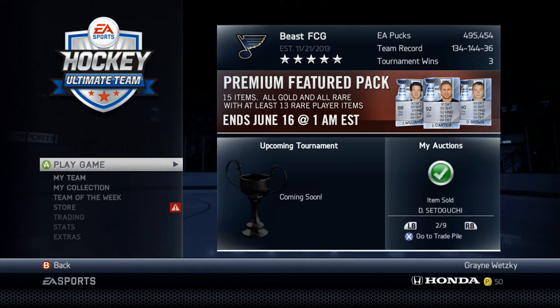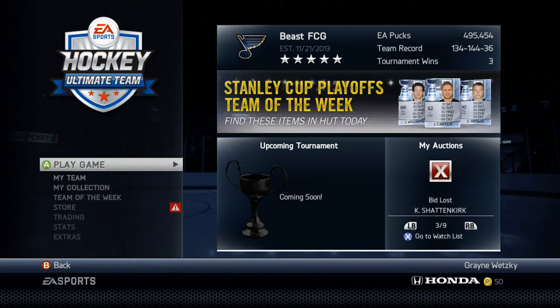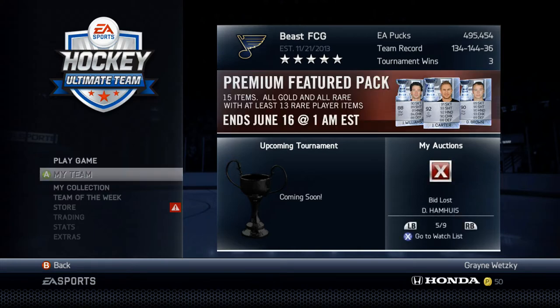What's up guys, Tom Bender here, and today we're playing some Hockey Ultimate Team. I'm really excited because I want to show you guys a — it's not a glitch or anything like that — but it's a very cool way to make pucks in NHL 14. So I'm going to show you guys how to do it.